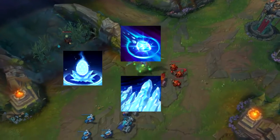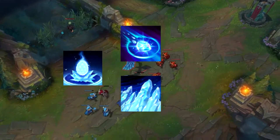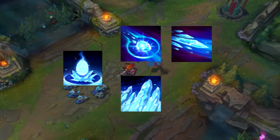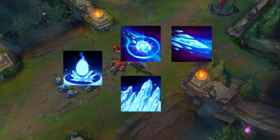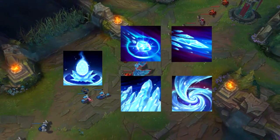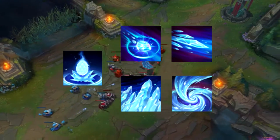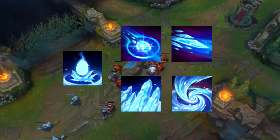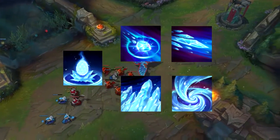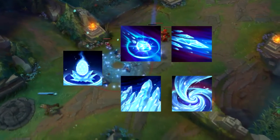Her W is a terrain-generating ability which creates an ice wall that you can use to block off enemies, catch enemies, or save your allies. Her E is a targeted damaging ability which, when the target is slowed, stunned, or inside her ultimate, deals ridiculous amounts of damage. Her ultimate is an AoE damaging ability which damages and slows enemies inside it, slowly grows while placed on the ground, and is an amazing ability you'll want to use often to CS and catch opponents in teamfights.